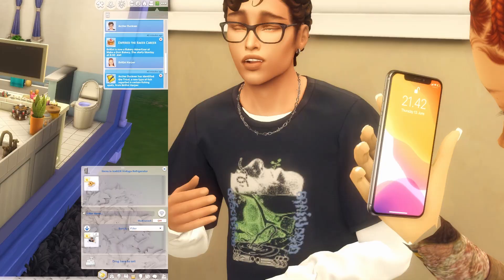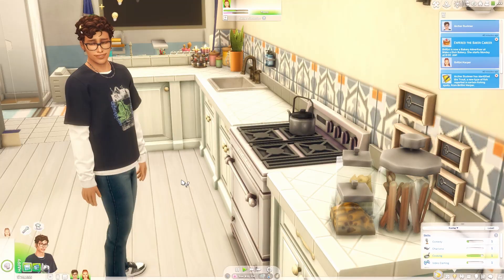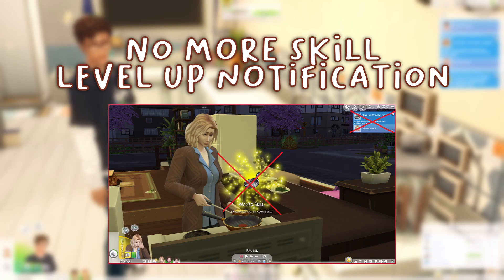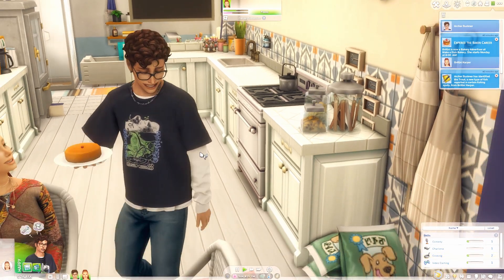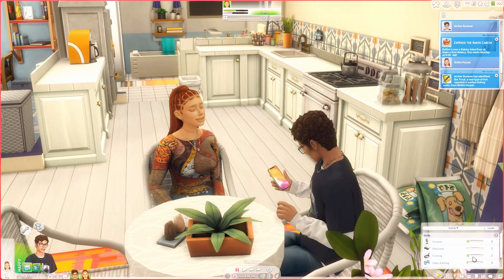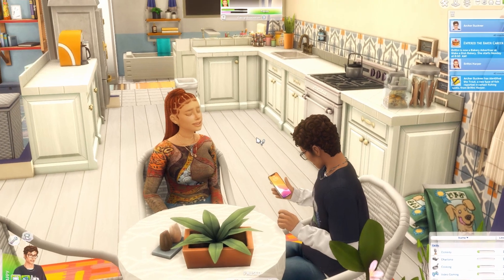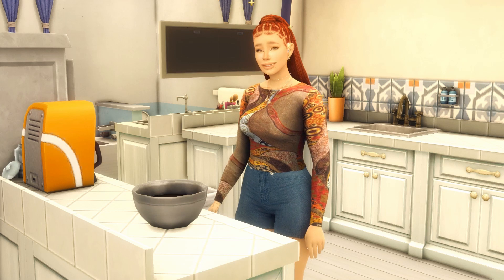I set up Archer Cook to show how this next mod works. It's called the no more skill level up notification. Archer is about to level up his cooking skill and it doesn't show the little level-up notification. As you can see, he is now cooking level 2 and the level-up notification that usually shows did not appear.